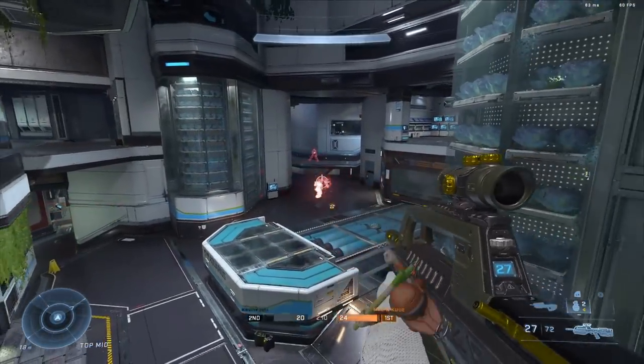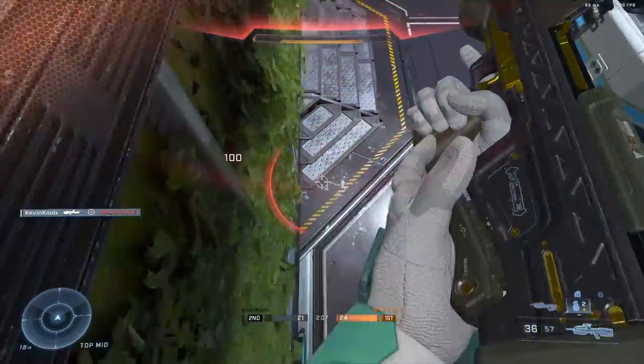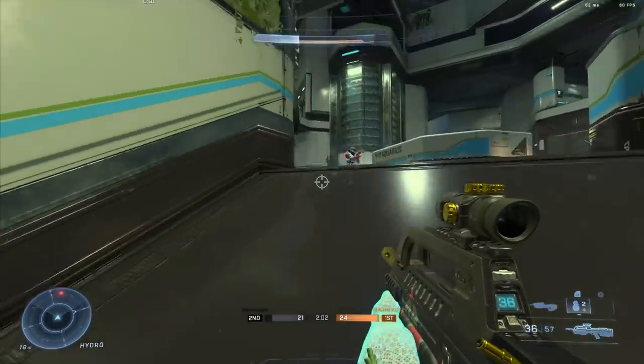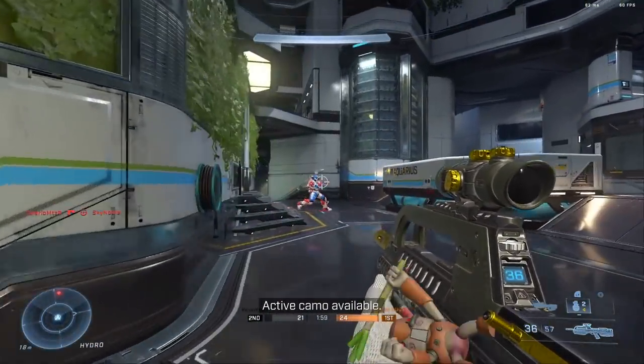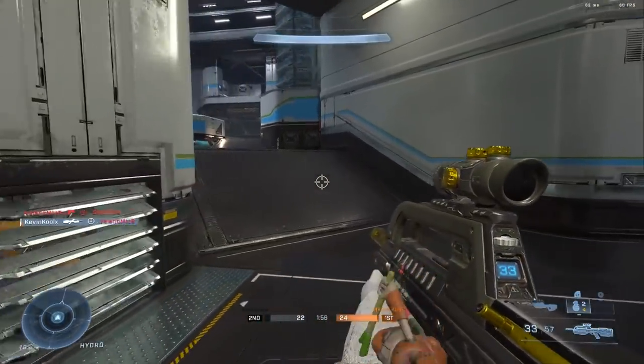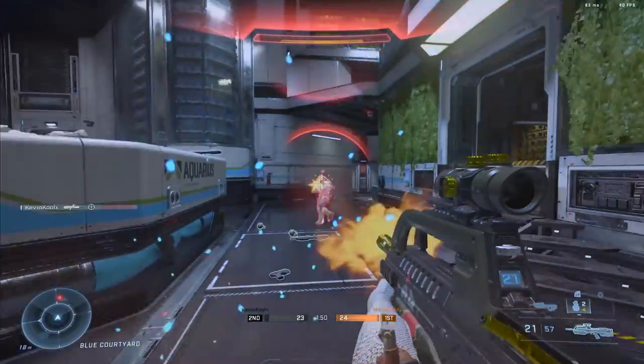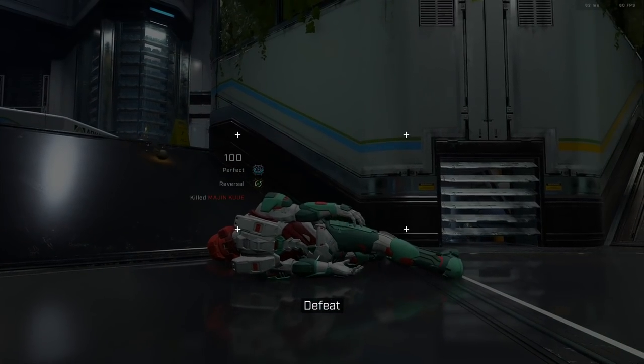We haven't seen teleporters in any multiplayer maps, but there is the medal From the Void, which is killing an enemy through a teleporter. With 343 games, teleporters have really kind of gone away with the advanced movements of sprint, slide, and clamber. Maybe this could be something specifically for custom games when Forge eventually happens — we'll have teleporters in there with a medal for it — or they might create maps in the future for multiplayer that will have teleporters, bringing back that classic feel of Halo.